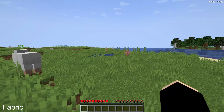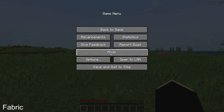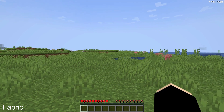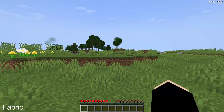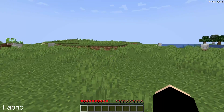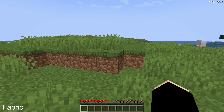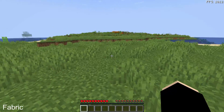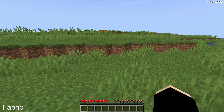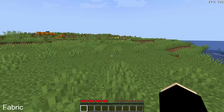The first Fabric FPS performance mod I'd recommend is Sodium. You can see it's installed — it's a free and open source optimization mod for Minecraft which improves frame rates and reduces lag spikes. On my system I get three times the FPS compared to vanilla. If you're getting below 60 or even below 30 FPS, get Sodium — if OptiFine isn't working for you, Sodium should give you nice performance gains.